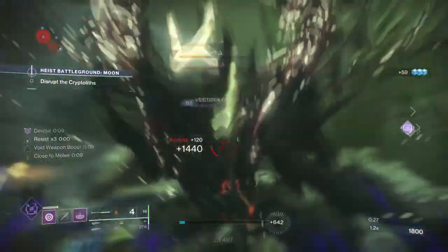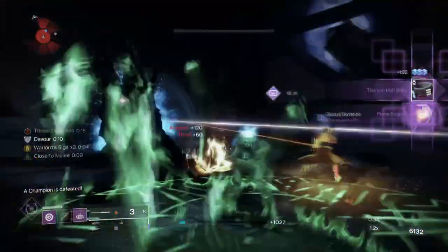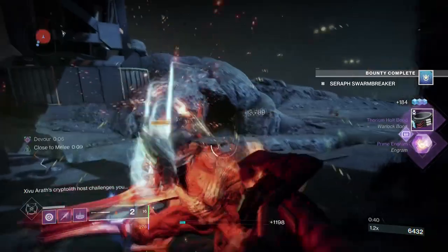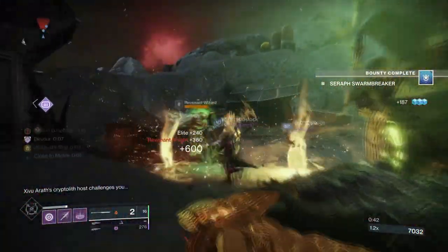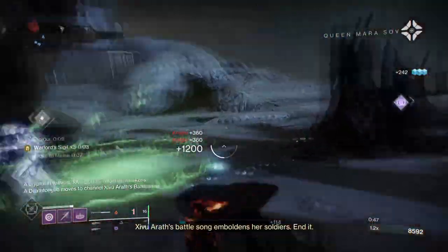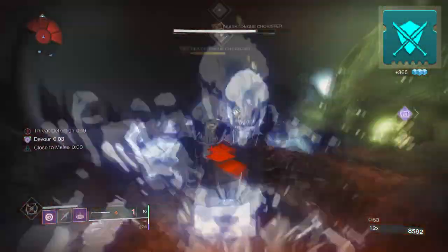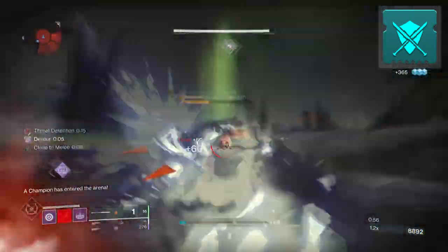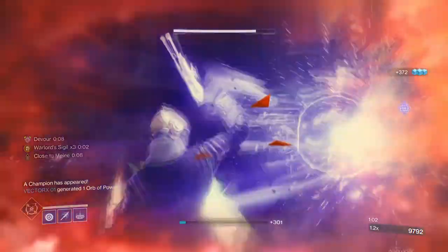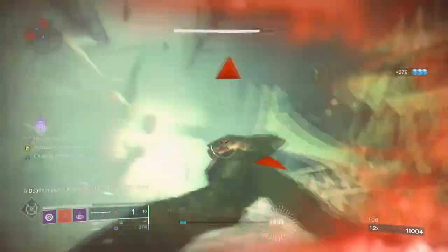For mods and stats, we have some room to play around as the build can work without high-level stats or seasonal mods if you wish. Resilience, Recovery, and Discipline will be the go-to stats to invest in. Resilience at 50–100 is smart as you get higher damage reduction while also making full use of the Passive Aggressive Guard mod, which grants a 50% damage reduction while using your Glaive. Recovery at 60–80 is a secondary priority once Resilience is sorted, as it will recover quite fast naturally.